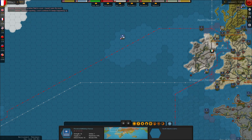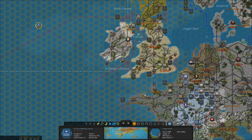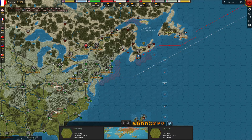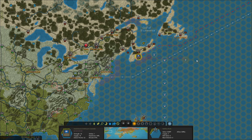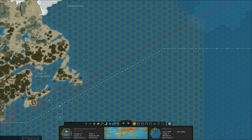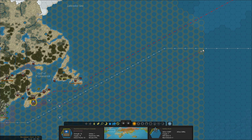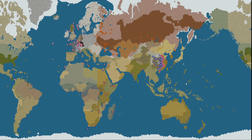Oh, I left one battleship out there — let's send him home. And then we have this destroyer. I really don't want him to be caught out there alone, so I think what I'll do is try to sneak him through to join up with the rest of the fleet.